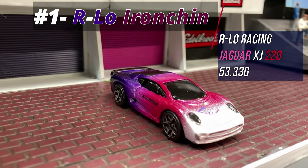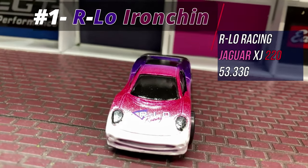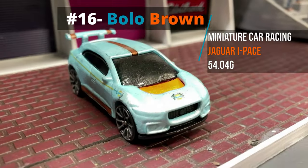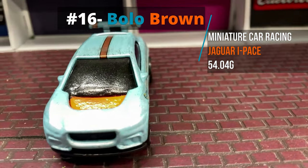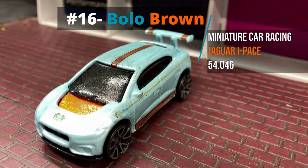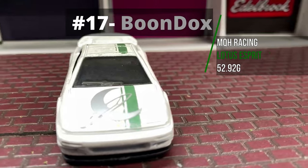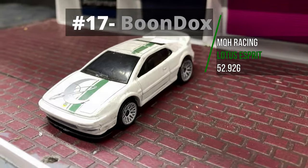Our first driver is our number one seed in the tournament, Arlo Iron Chin, driving for Arlo Racing in his Jaguar XJ220, coming in at 53.33 grams. Our second driver, number 16 seed, is Bolo Brown from Miniature Car Racing driving his Jaguar I-Pace, weighing a whopping 54.04 grams. Our third driver is number 17 seed Boondocks, driving for MQH Racing in his Lotus Esprit, coming in at 52.92 grams.